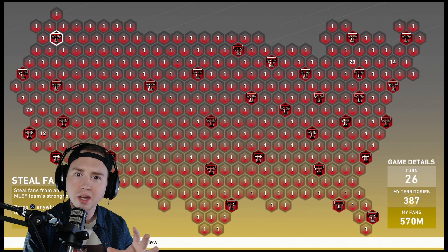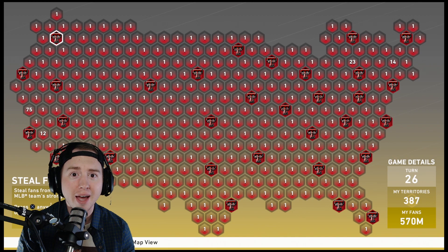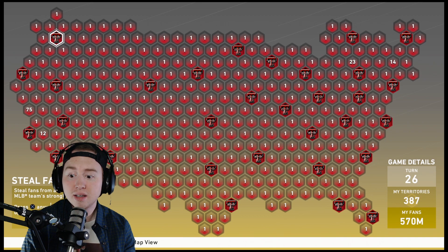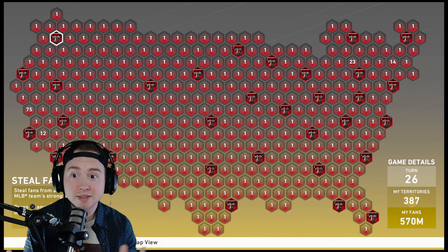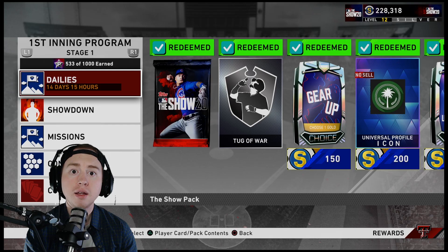From Conquest you get three player cards — the Frank Thomas gold is pretty solid, the Cy Young silver is okay, and of course you get the diamond 87 overall Willie Mays, who is a great card for a no money spent team. In total you're getting about 30 or so packs, and while you may not always pull something amazing, those free packs will come up with something, and you'll sell it all and have more stubs than you ever realized.